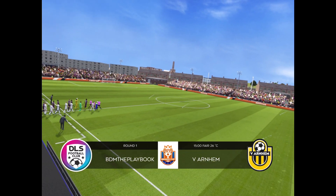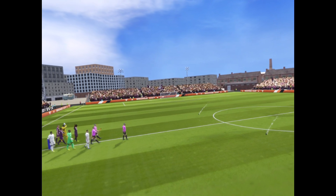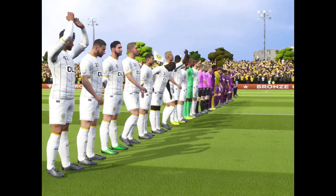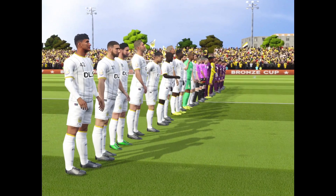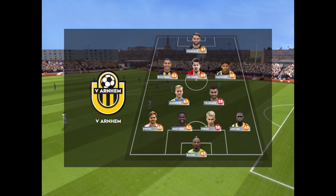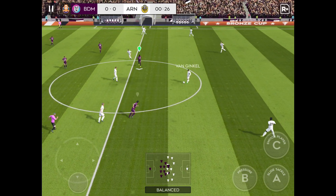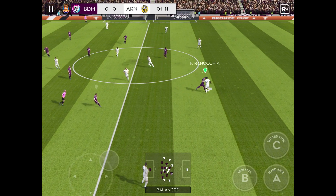This team looks like they have what it takes to go home with a bronze cup. Both managers have picked strong lineups today, no real surprises. The team are lining up in a 4-4-2 formation. They're going 4-2-3-1. This formation has been popular in recent years and allows teams to use the space on the pitch.